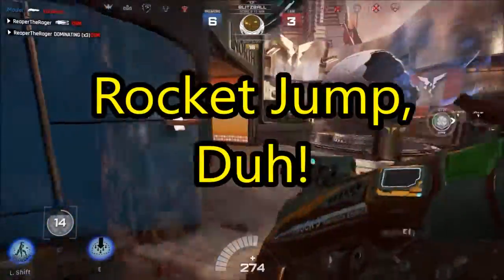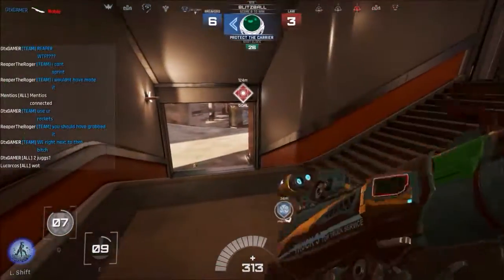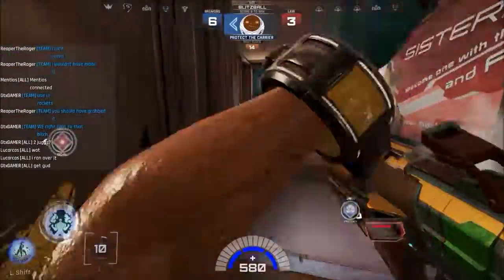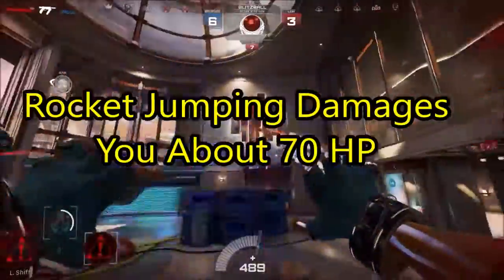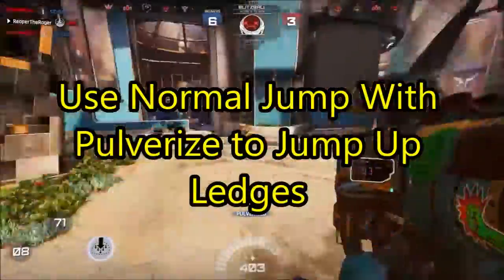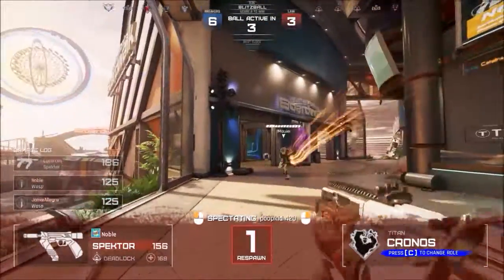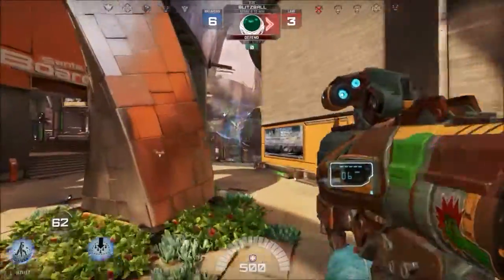Rocket jumping goes without saying. There's a little spawn invincibility thing that makes it so you don't hurt yourself until like three seconds after you spawn, so you can rocket jump twice directly out of spawn before that goes away. Rocket jumping will inflict about 70 self-damage whenever you rocket jump, so keep that in mind. Also, you can use Pulverize to get up little ledges. Instead of rocket jumping and hurting yourself to get up a ledge you can't jump to, you can jump and mid-jump hit left shift to add basically a second jump — like a double jump — so you can land on top of something without having to hurt yourself rocket jumping.